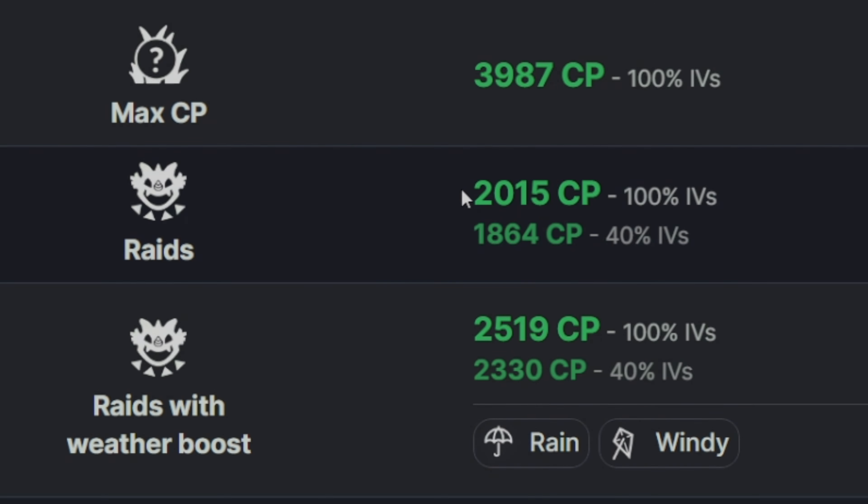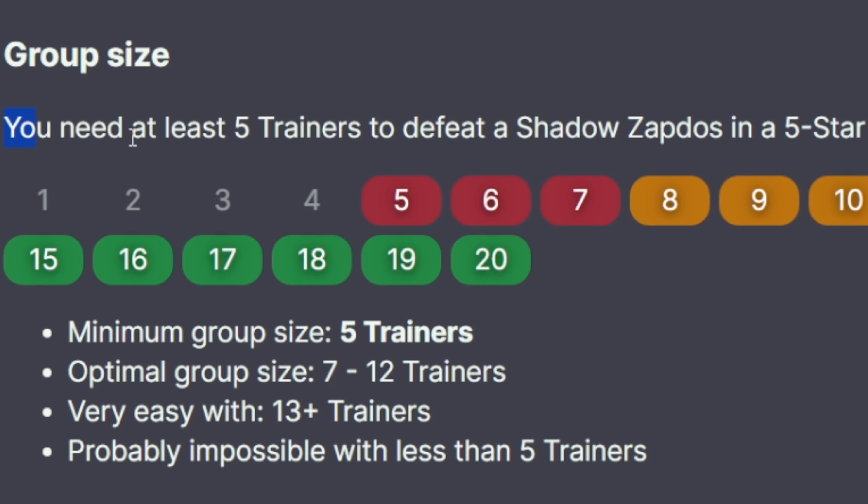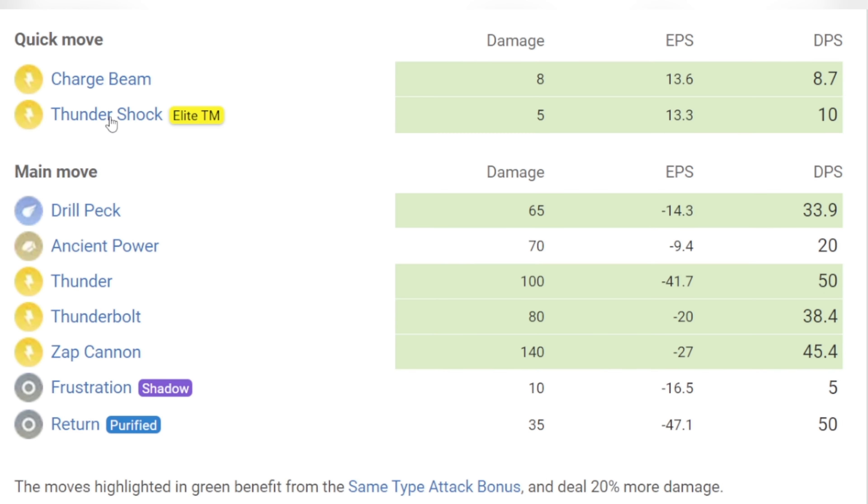Non-weather boosted 100% IV CP will be 2015, and weather boosted 100% IV CP will be 2519. It boosts in Rainy and Windy weather. We need at least five trainers to defeat Zapdos in a five-star raid. Minimum group size is five, optimally seven to twelve trainers, and very easy with 13 or more trainers.